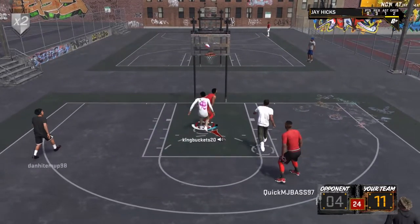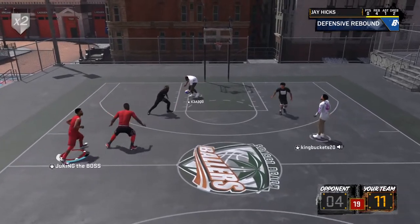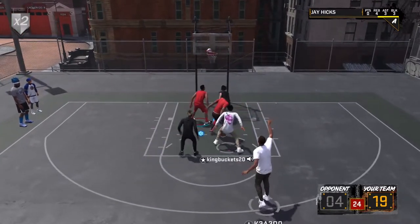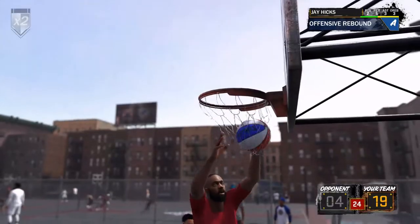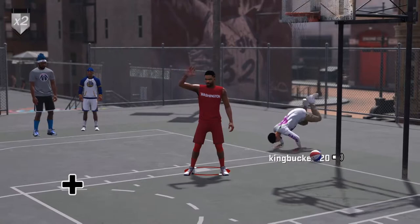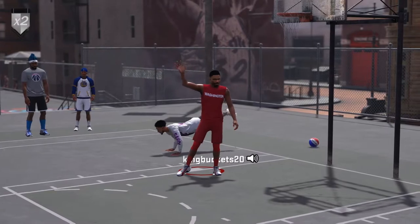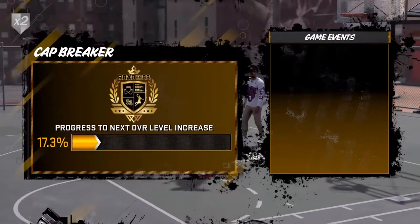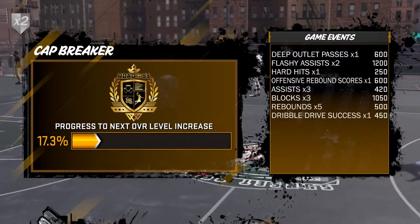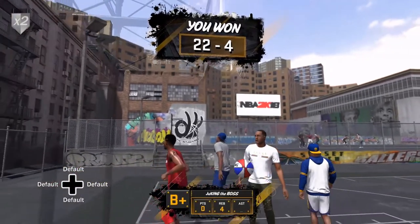You want to kick flashy passes — that behind-the-back pass that led to a bucket. Flashy passes give you 600 rep per flashy pass, and then you get another 150 to 200 depending on the game mode for the assist itself. So essentially you're earning more rep for that one move. I got 600 per flashy assist and about 110 to 130 for each regular assist.